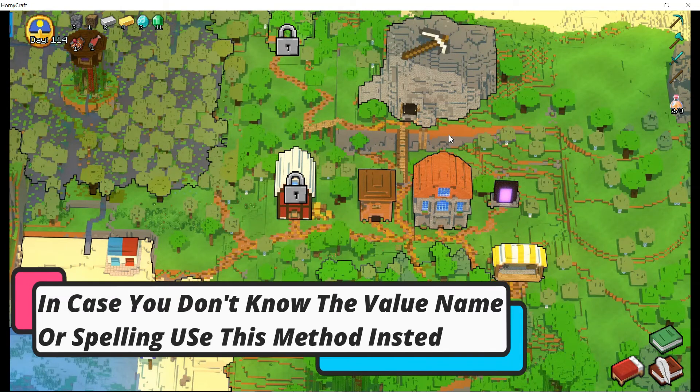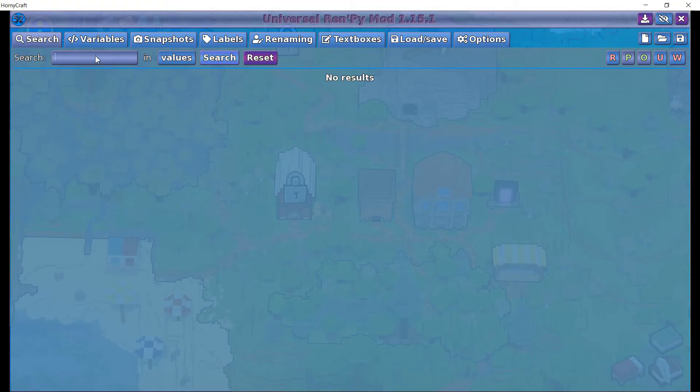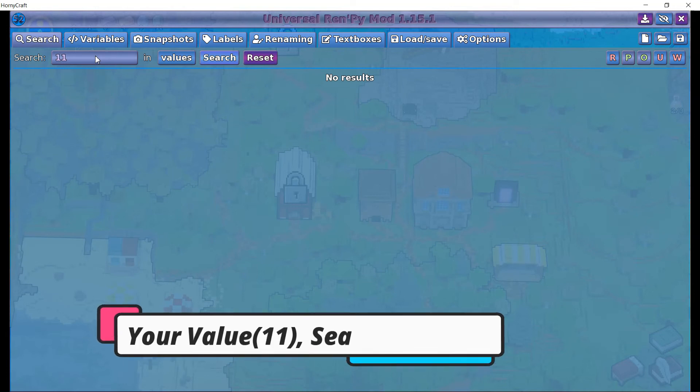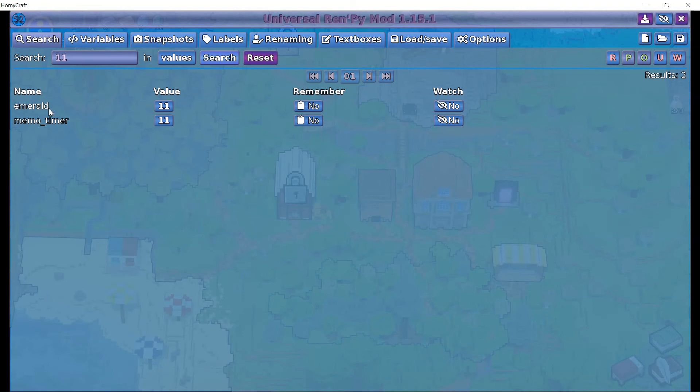Now there are cases when you don't know the name or its spelling. Then you can search by the value directly. For example, I currently have 11 emeralds, so I will search for 11. Let's edit it to 12 and exit.